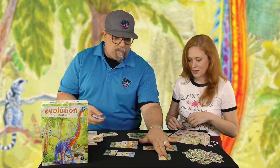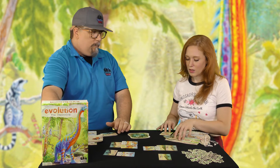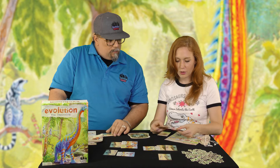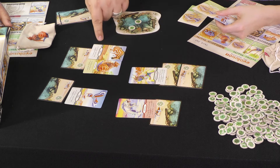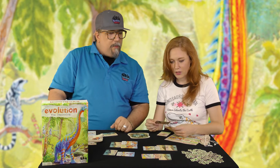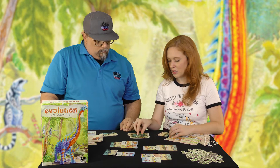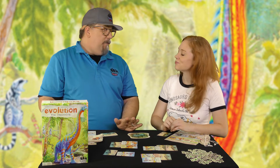Now it's your turn. One: new species. Two: food go in the middle. Three cards in your hand. You have a carnivore — cannot eat from the watering hole, must eat other species. I think I want this guy to turn into a carnivore. Remember, one of my guys can run fast and one can fly. You also have a flight card, so you could fly as well and come eat me. Since these guys are eating up all my food, that carnivore can try to get food from a different source.